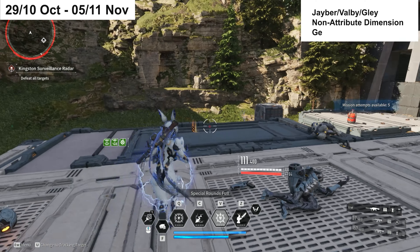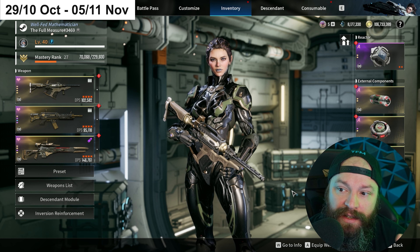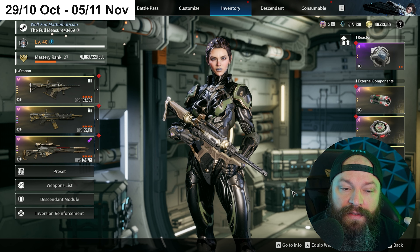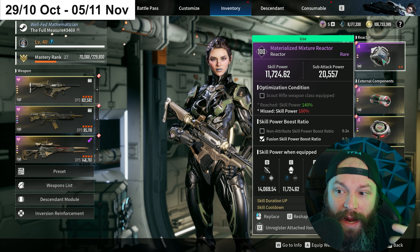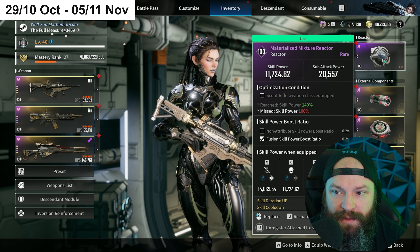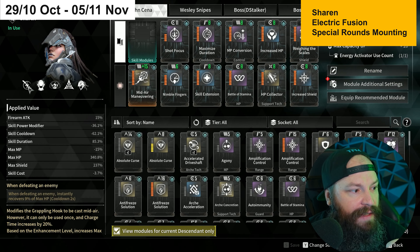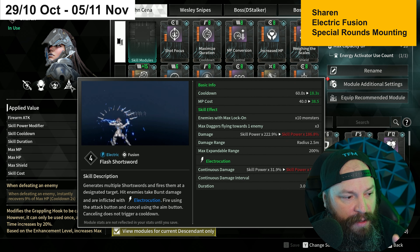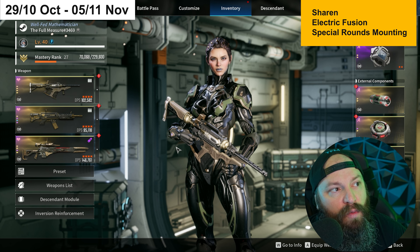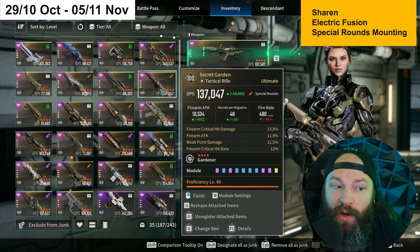My favourite descendant right now, Sharen, also has a decent week. If you're building her for outpost or buff support, the reactor type doesn't matter much — you mainly care about substats like skill duration and skill cooldown. However if you're building her into skill power, you're looking for Electric and Fusion, since her Cutoff Beam and her fourth ability Flash Sword are both Fusion abilities.